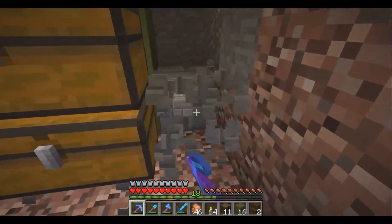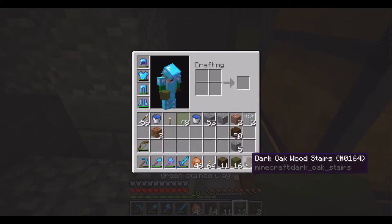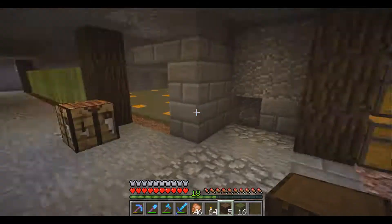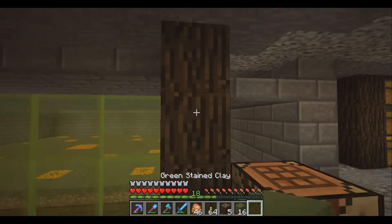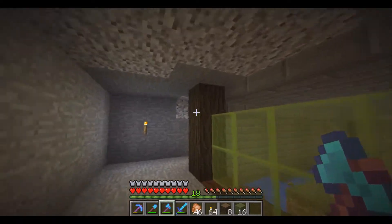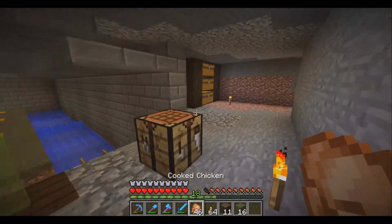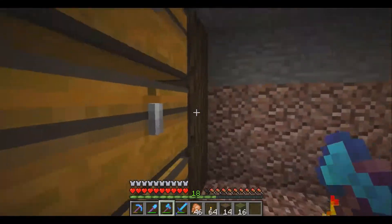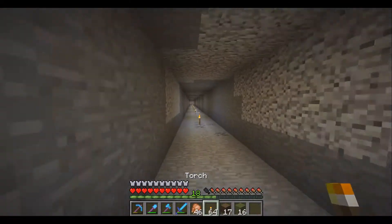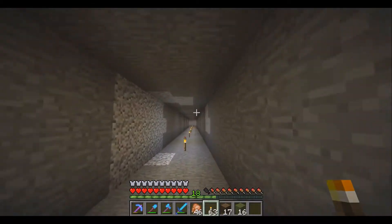I probably should have brought more materials to finalize the decorating process. We're going to have more logs across the structure, up and down. I might go get spruce logs — dark oak wood looks really good with spruce logs. Let's go back and see if I can get some spruce wood. I may have to grow some trees, which I really don't want to do.